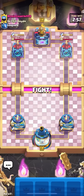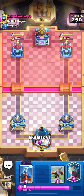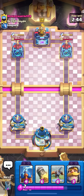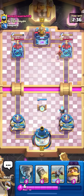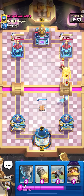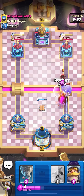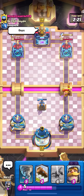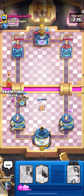Deck number five is ice spell. Ice spell counters everything in the meta right now, and with evo Tesla I think it also counters log bait. Now that log bait is going to be more popular because of evo barrel, ice spell is going to be perfect — it has a million ways to counter barrel: ice wizard, skeletons, tornado, log. Any other decks are beatdown decks, and one void could change the entire game, so ice spell players should be fine.